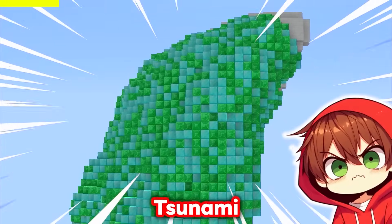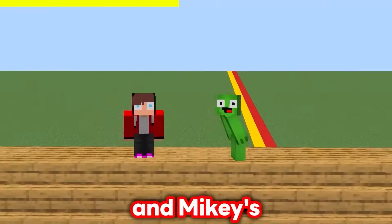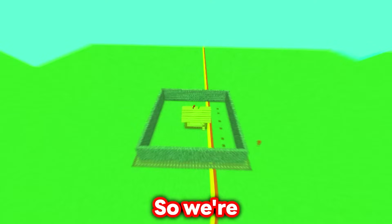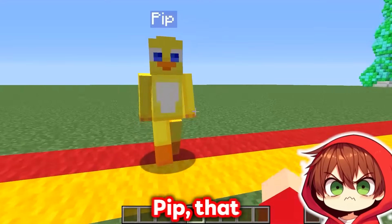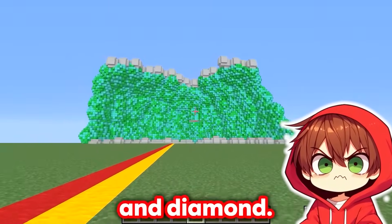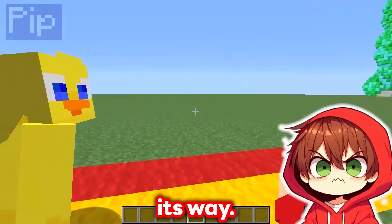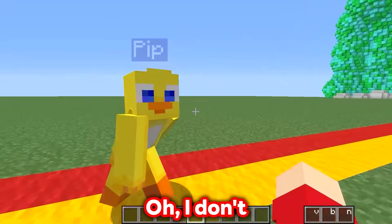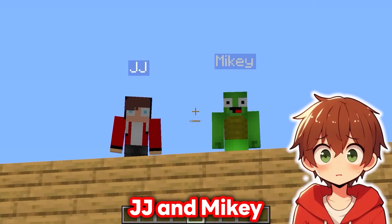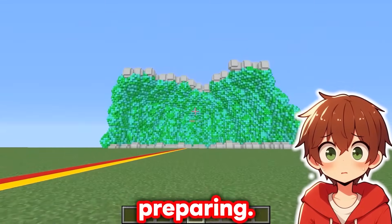A giant emerald and diamond tsunami is headed towards JJ and Mikey's family village! We're building bunkers before everything floods! Oh no, Pip! That giant emerald and diamond tsunami is on its way! What are we going to do? JJ and Mikey are stranded on top of the house, preparing!